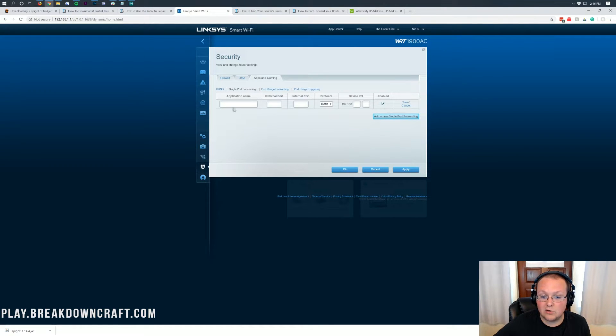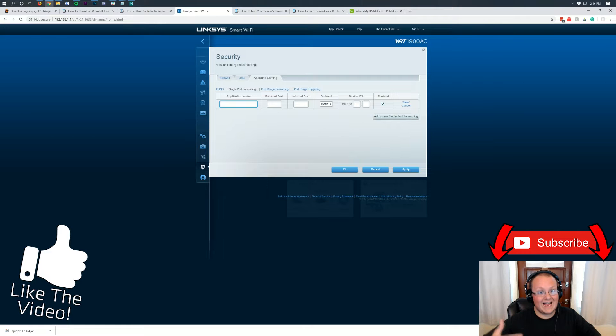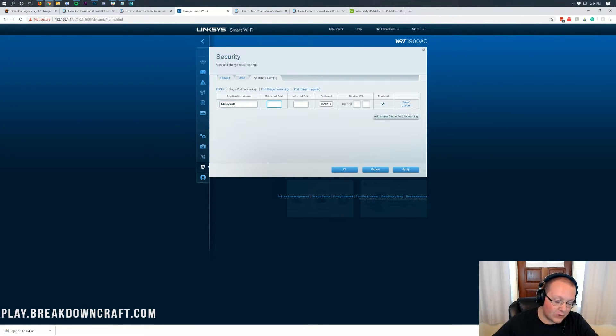For anything mentioning 'port' — if it says the word port at all — you're going to put 25565 in there. So External Port: 25565. Internal Port: 25565. For our protocol, that is going to be TCP/UDP — both. If you don't have a 'both' option, just do the port forward twice: once for TCP and then once for UDP.